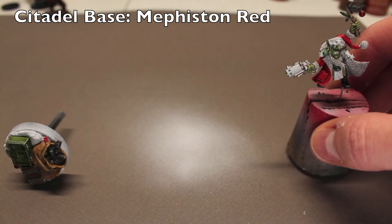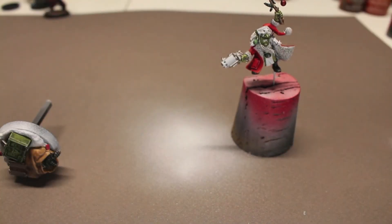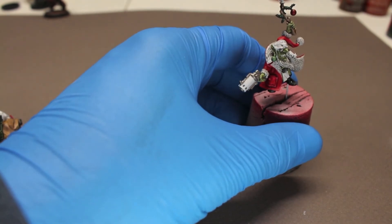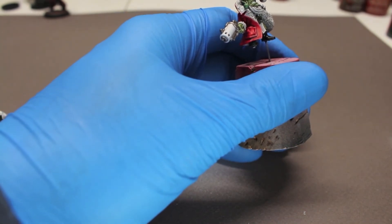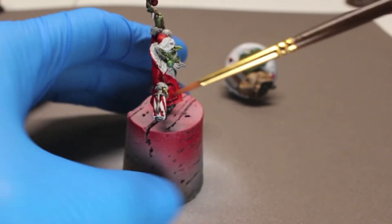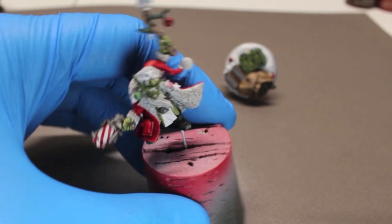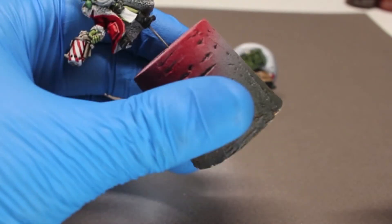I'm going to do the stripes on the gun using Mephiston Red. I might have to do these off camera if I can't get close enough. So I went ahead and did the striping on the gun off camera — I just couldn't get in close enough to really work on it. I just took Mephiston Red and a fine tip brush and free-handed the candy cane lines in there.